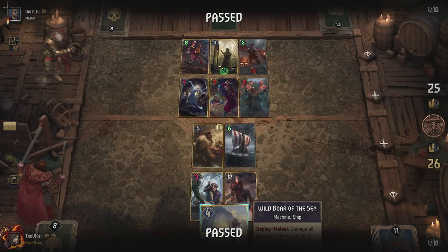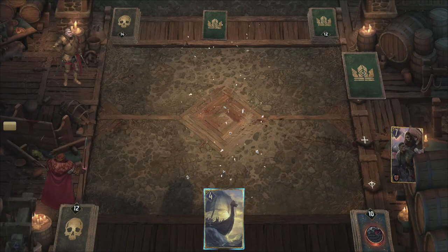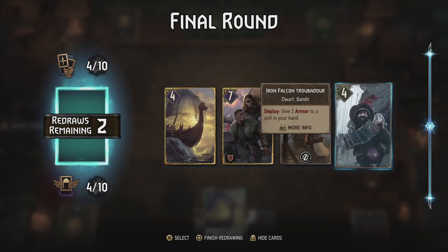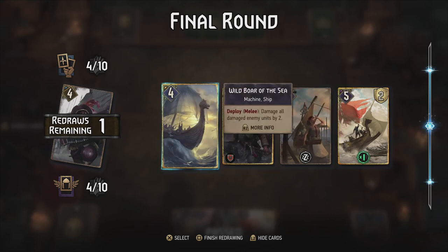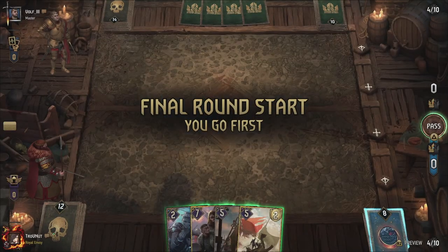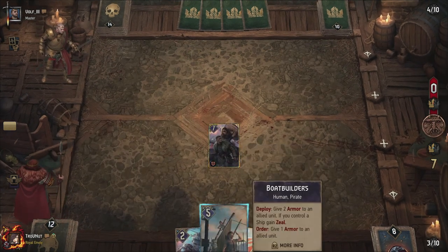The only thing I need to be careful of is that every single one of those normal guys has returned to the deck. Armor is going to be useless. Iron Falcon Troubadour and Boat Builders — that might actually be interesting. I'm going to get rid of the Wild Boar of the Sea because I won't be able to do any tick damage. Covenant of Steel — Defender. If you control a ship, gain Zeal. That's going to be interesting in combination with the Terror of the Seas.